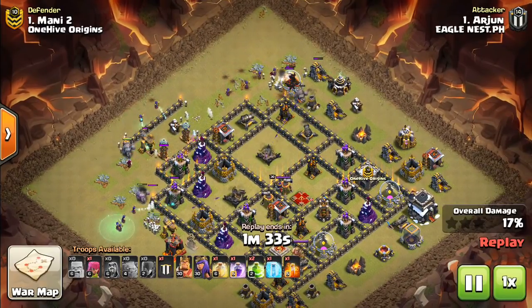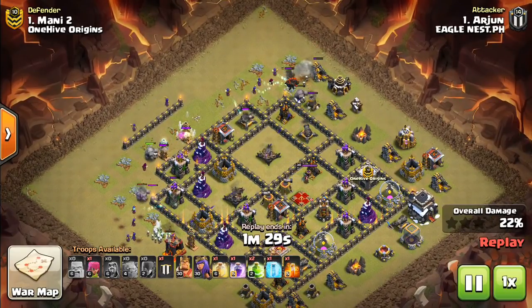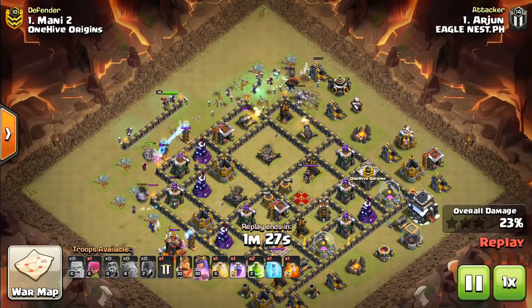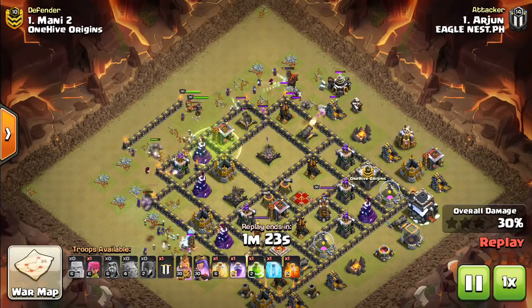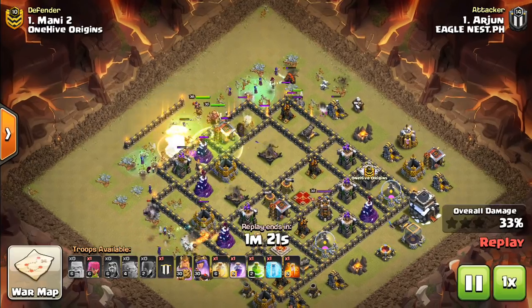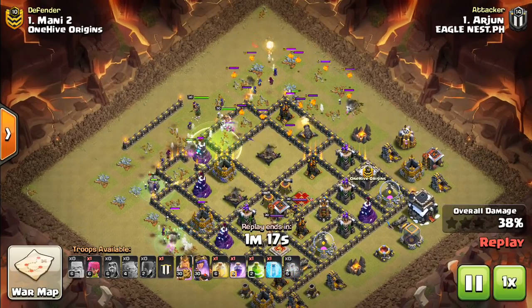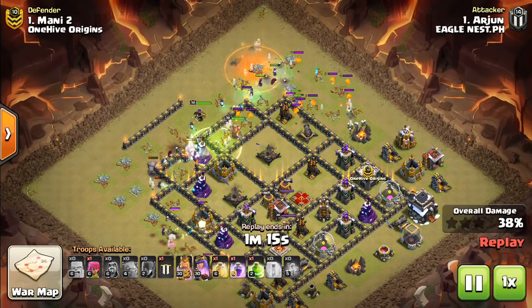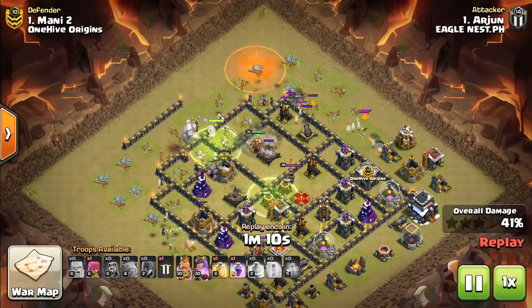Town Hall 9, for sure, is very much — if you don't triple, that's kind of a failure. Every base should be fresh tripled for the most part, especially when the Town Hall 9s are just the bottom within a war. I think One Hive Origins was running mostly 9-10 splits, which is kind of fun to watch because I'm used to seeing all the Town Hall 12 and 11 stuff. It's nice to get a refreshing look back at Town Hall 9, even if the balance has gone off a little bit.